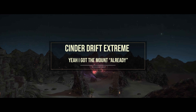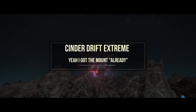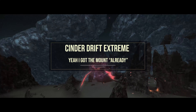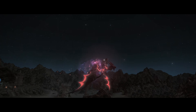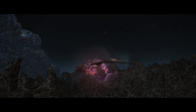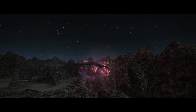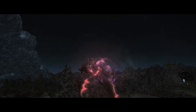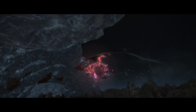Hey guys and welcome to my get-up-and-started quick guide to the Cinder Drift Extreme where you're going to be battling the Ruby Weapon. This is going to be a guide where I will be trimming the fat and won't bog you down with unnecessary mechanics or concerns that no one is doing. My goal will be to show you the current ways that pugs and party finder groups are clearing.